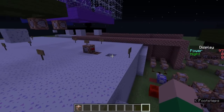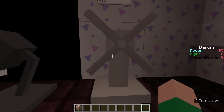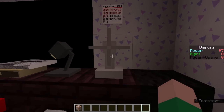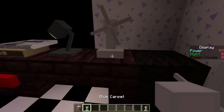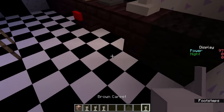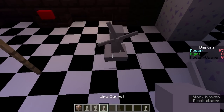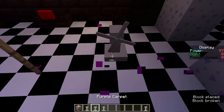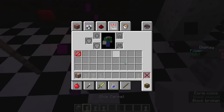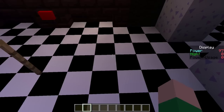I'll show you a few things before I start. Like I was talking about, the animated fan — it's a bit glitchy because I'm recording, but it's actually animated block by block. It goes brown carpet, then blue carpet — actually lime carpet... blue... no, purple... I don't remember the exact pattern, but yeah.